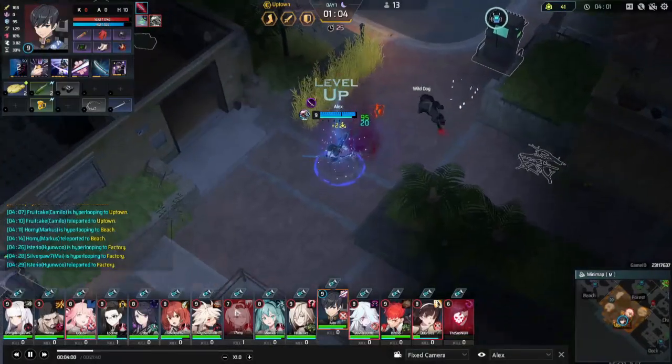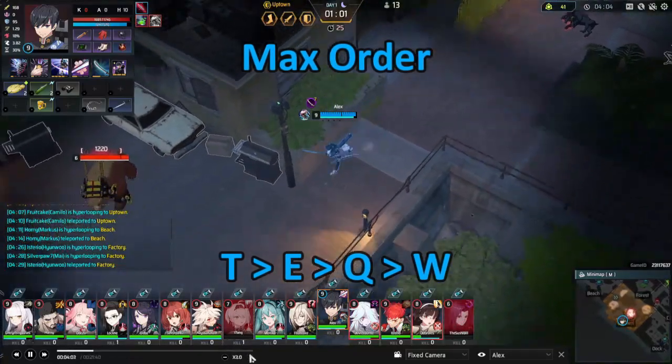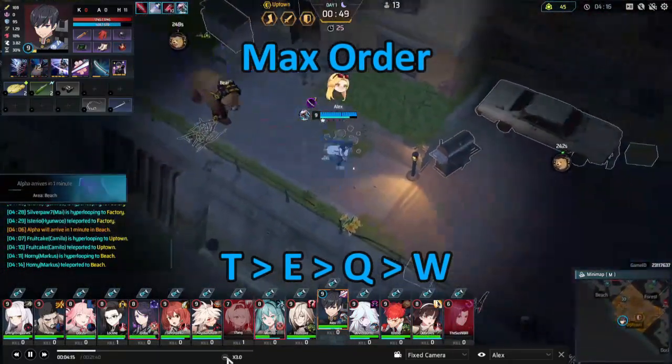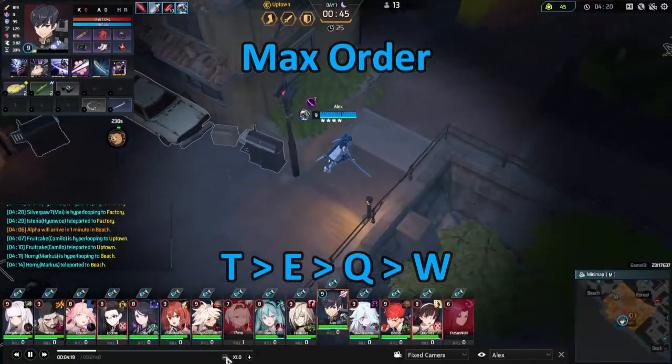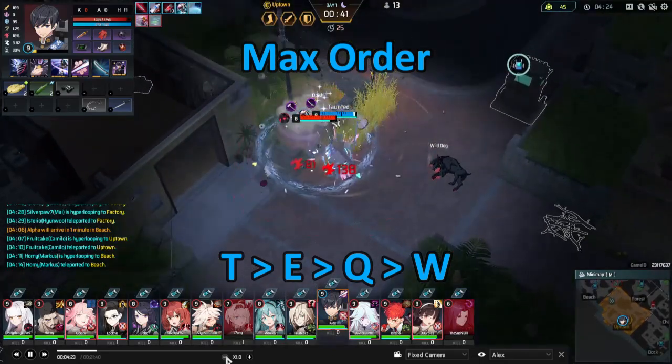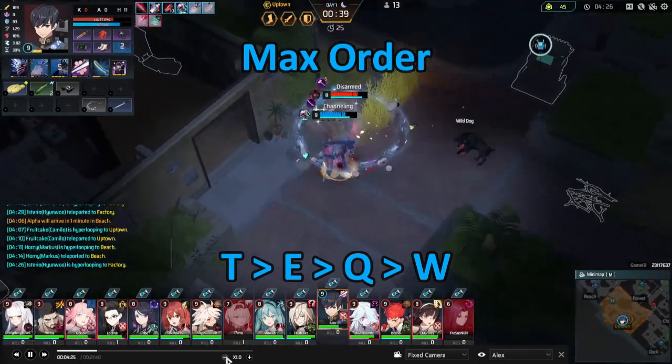Next up, we have his max order. We're going to be leveling passive, then E, then Q, and finally W. Some players, especially when playing Dual Sword Yuki, don't like to put any points in R until further into the game, since a lot of the time it will end up being a DPS loss rather than auto attacking.